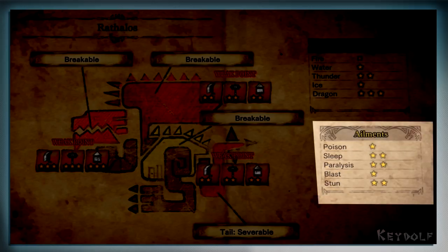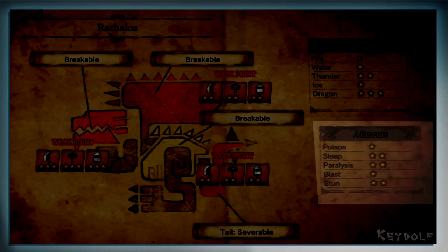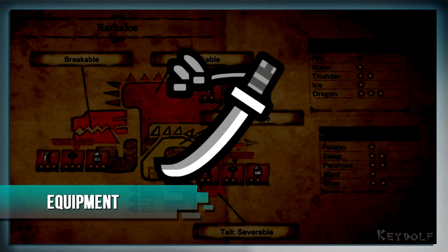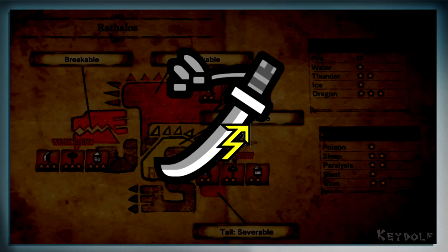For the most effective ailments you can use against him, from strongest to weakest, are Paralysis, Stun, Sleep, Blast, and Poison. As for the equipment, I recommend the longsword for this fight along with the Thunder element and the Paralysis ailment.